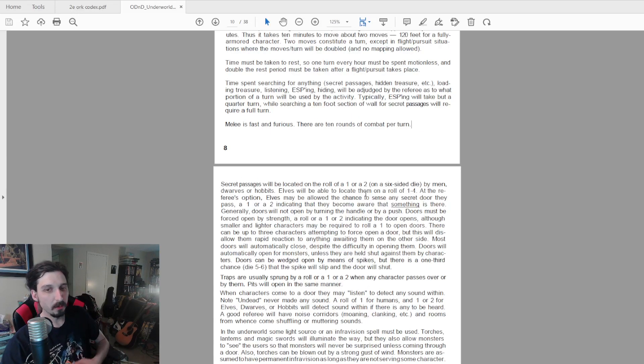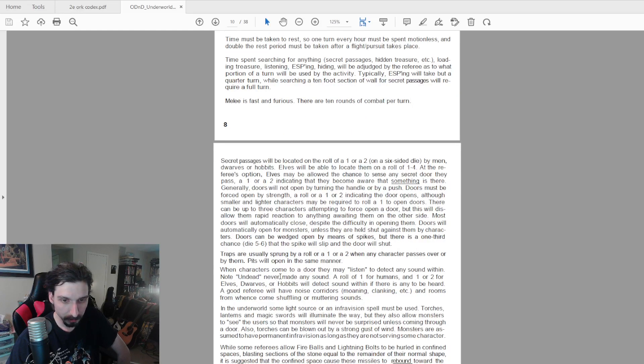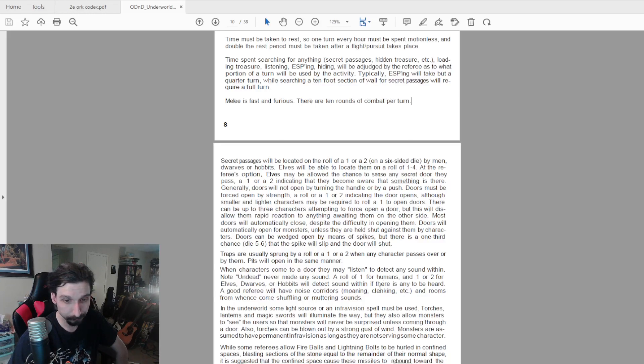Secret passages are located on a roll of one to two; elves have a chance of detecting them on one to four, and at the referee's option they can automatically detect them just by passing by on a one to two. Most doors will be stuck closed and players must force them open, but they will close on their own. Monsters can see in the dark and have no trouble opening doors. Traps are sprung on a roll of one to two when a character passes over them. Pits open in the same manner. When coming to a door, characters may listen — undead never make any sound — with humans hearing on a one and elves, dwarves, or hobbits on a one to two.